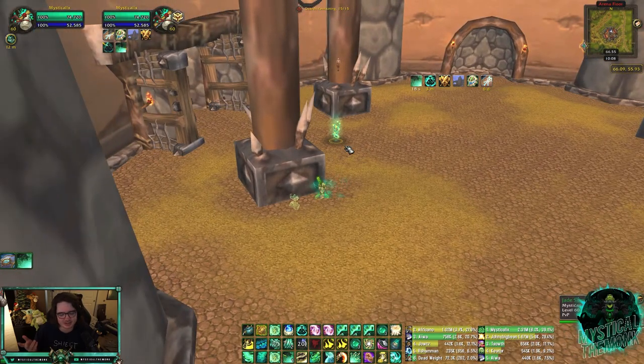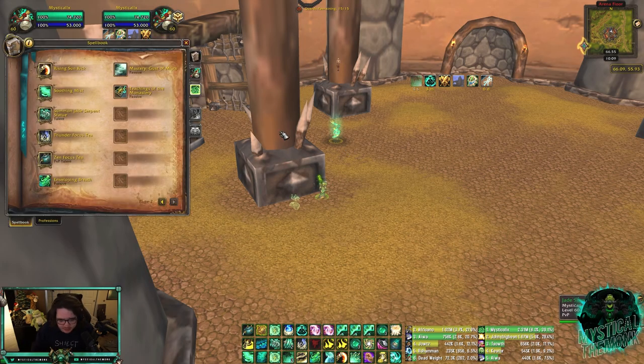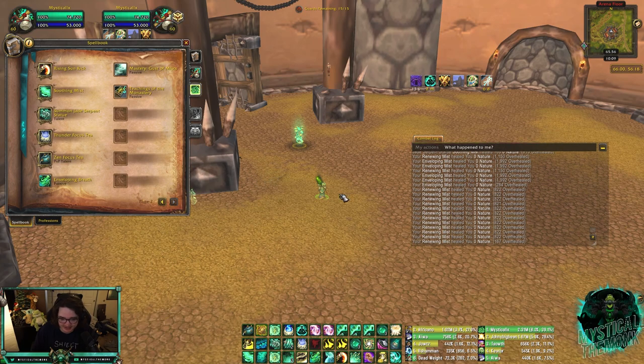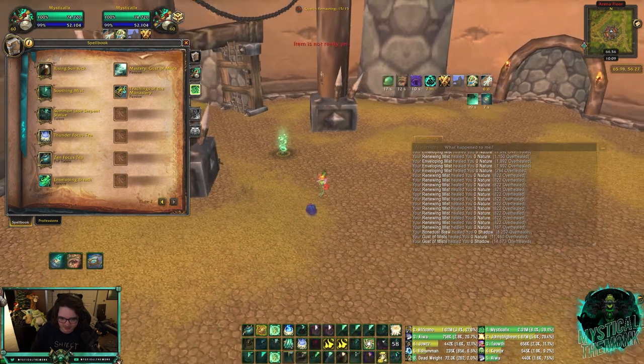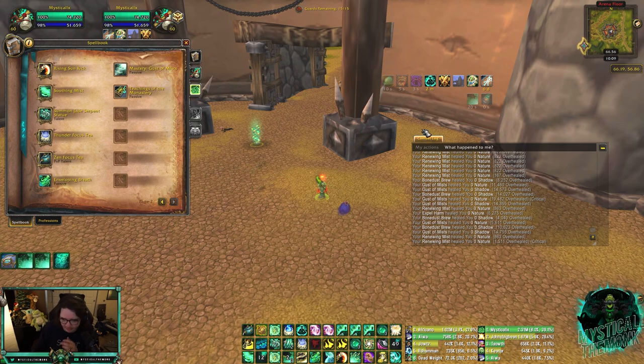For cooldowns — Misweavers lack some, but we do have solid ones. Bone Dust Brew is a one-minute cooldown that gives your spells a chance to proc extra Mastery healing. Use it when no kicks are available. You can throw it on yourself, use Renewing Mist, get a Gust of Mist proc, and use Expel Harm on yourself — in an instant burst from just those spells you can see close to 60-120k healing instantly.